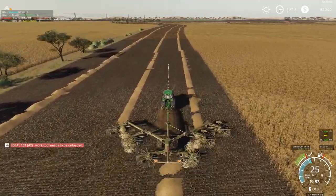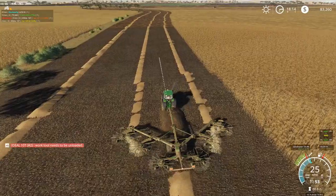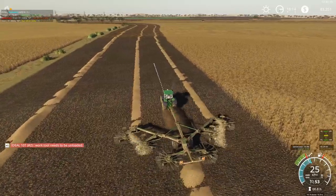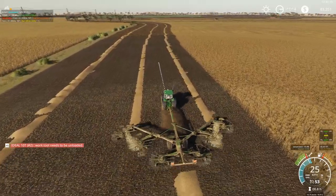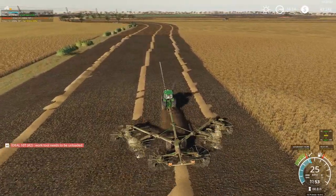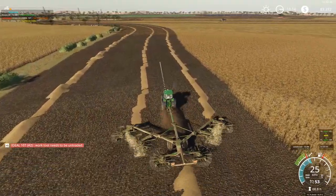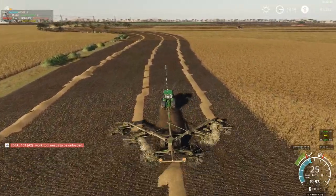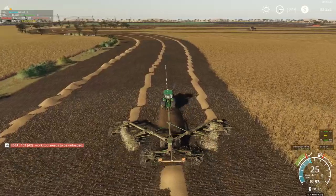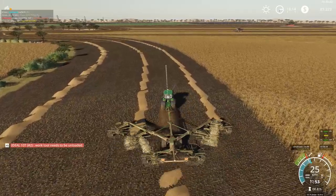We are just windrowing the two header rows — or effectively four header rows — that the combines did while they continue to harvest the crop. As you can see, they're just up ahead of us here now. One of them is actually ready to be unloaded, so we're going to do that shortly. Once we've finished doing the header row windrow, we'll offload the combine harvester. Then we're going to go up and have a look at the new work area we're putting into the farm. It is not complete — stage one is certainly complete. There are three stages of this, and for now we are going to show stage one.